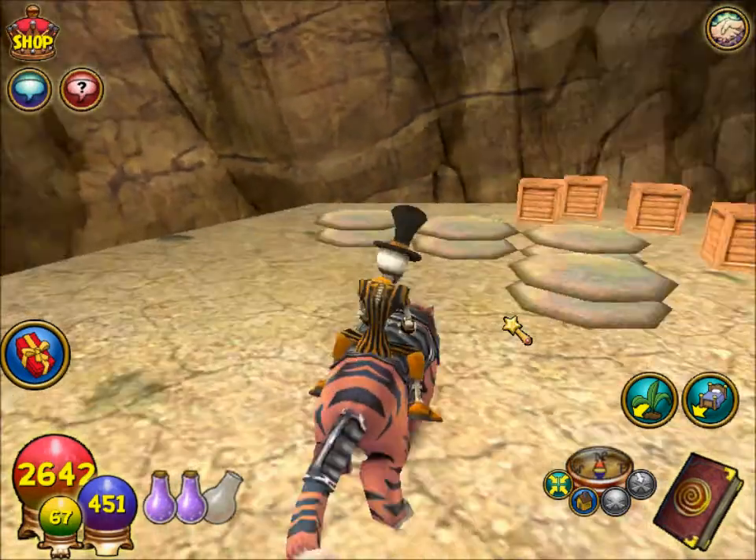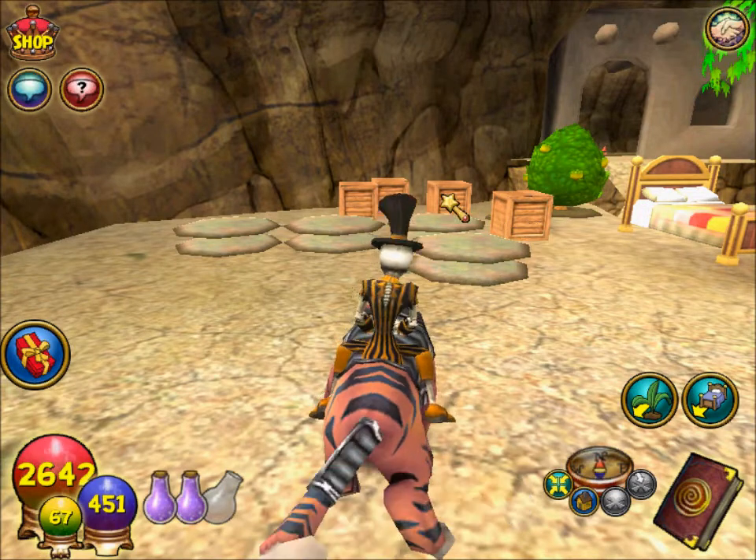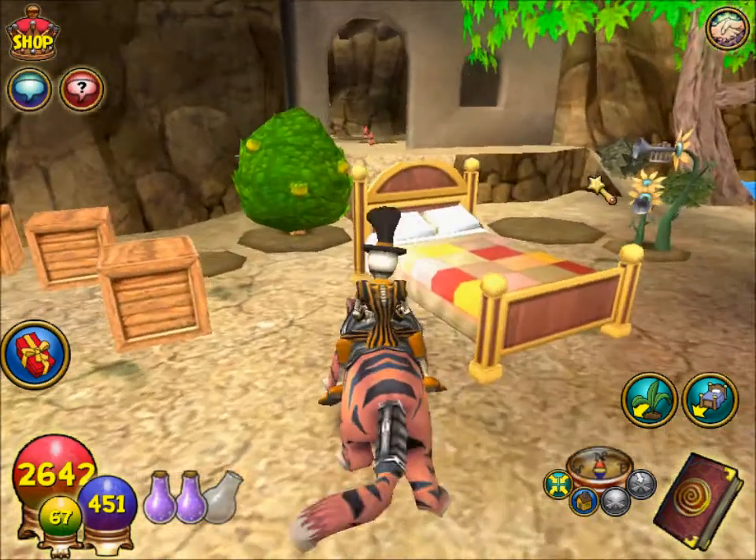So what you'll need is four boxes — they have to be the dark crates. The other crates won't work. So the dark wood crates, you need four of those. And you need a regular bed, like this one.